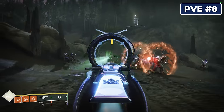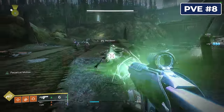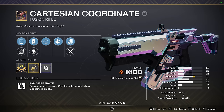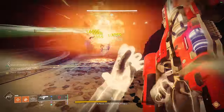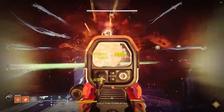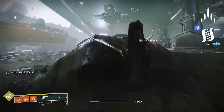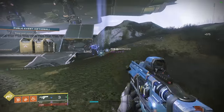Next up for PvE, we have a slew of fusion rifle options. I thought it made more sense to combine these into a single entry because they're basically interchangeable depending on which elements you need or which perks you prefer. We're looking at Riptide, Scatter Signal, and Cartesian Coordinate. These fast-firing fusion rifles are amazing in PvE for dealing significant damage to tankier enemies outside of comfortable slug shotgun ranges but not so far away that you need sniper rifles. Riptide in particular has access to Chill Clip, which can be incredibly useful, and Scatter Signal has access to Slice and Hatchling for strand-focused builds. If you haven't tried mixing fusion rifles into your PvE builds, you're really missing out.